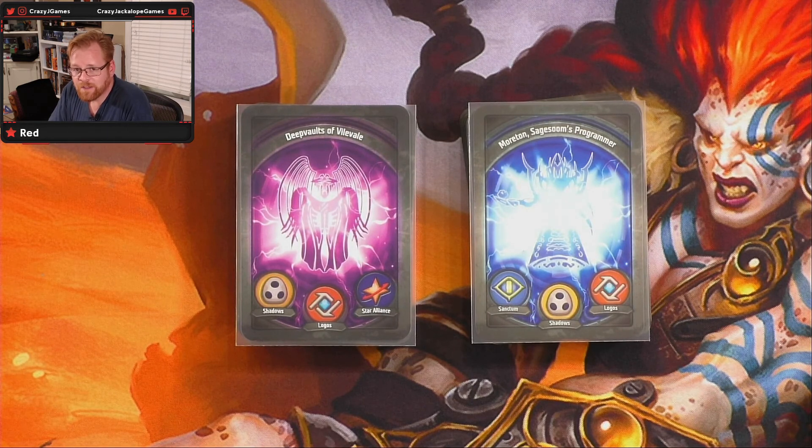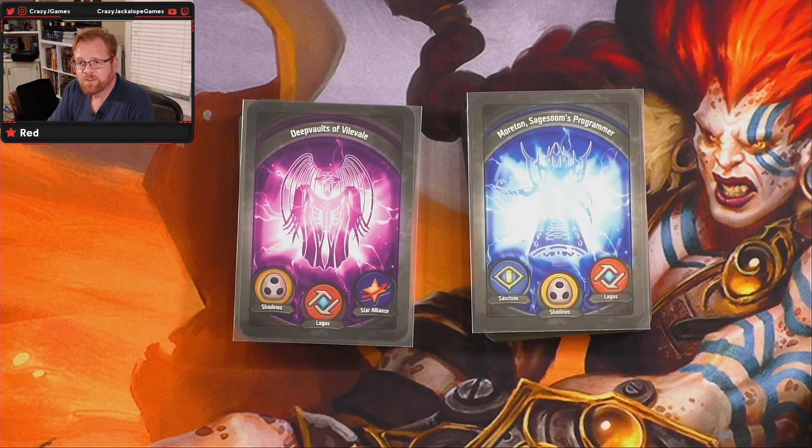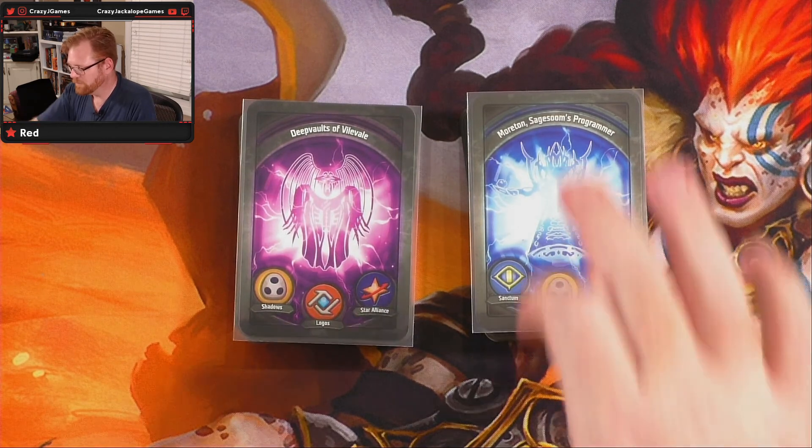Daniel won last week and he took — Embers of Havanesque, I believe — that was the deck he chose. So we've still got two sitting out there. One is the Deep Vaults of Vilevel and the other one is Morton's Sage Soom's Programmer. I believe these are the ones we opened up in episodes three and four. We'll put little links up there to these two decks if you want to review them.